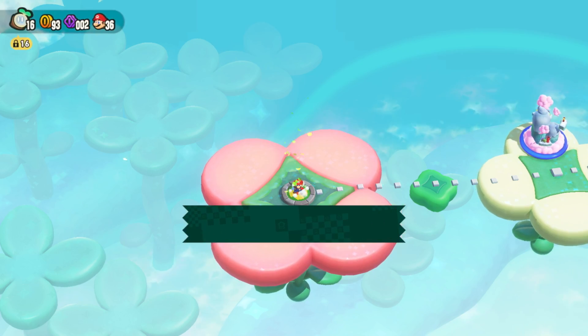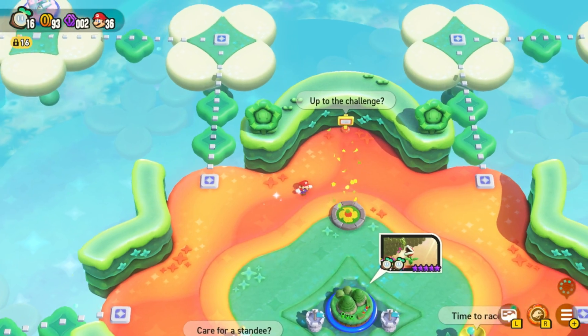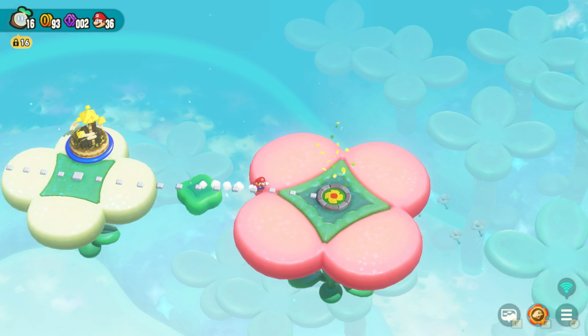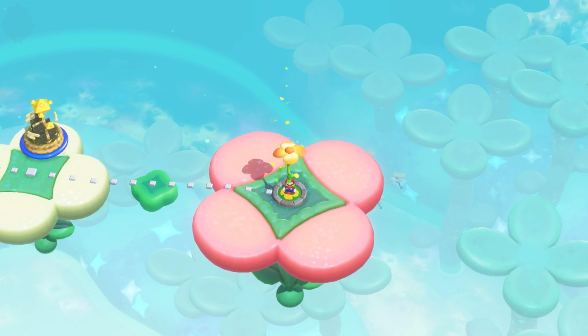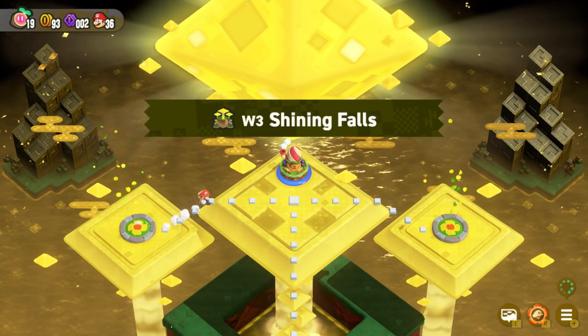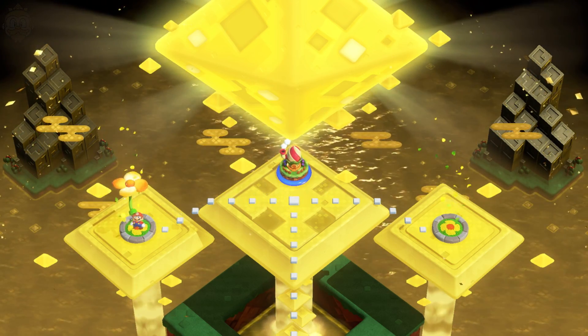Going straight back into the special world, we're heading over to number three. For number three, you just need to beat the game and then come up to the top here, go back to where you got the royal seed before, and then you'll go into a mini cutscene which will reveal the left path that takes you to the special world.